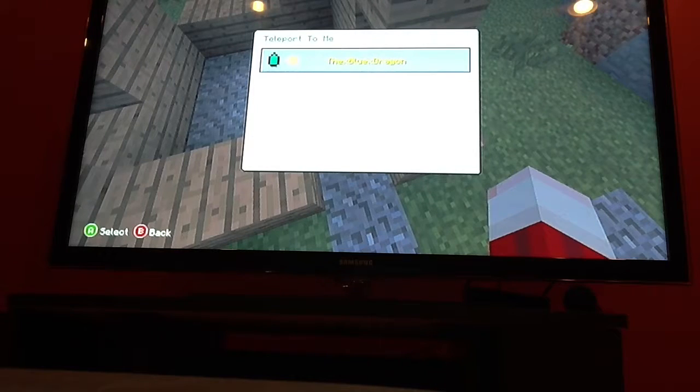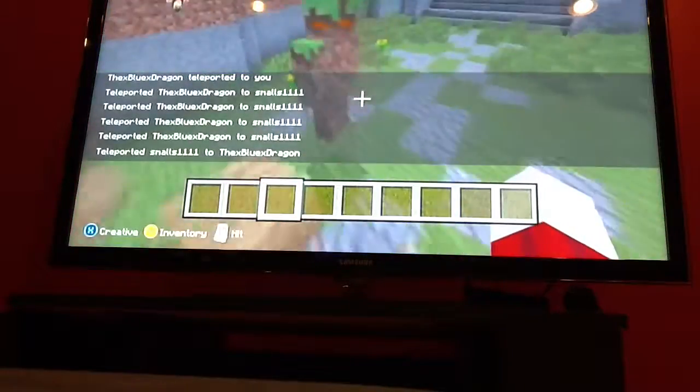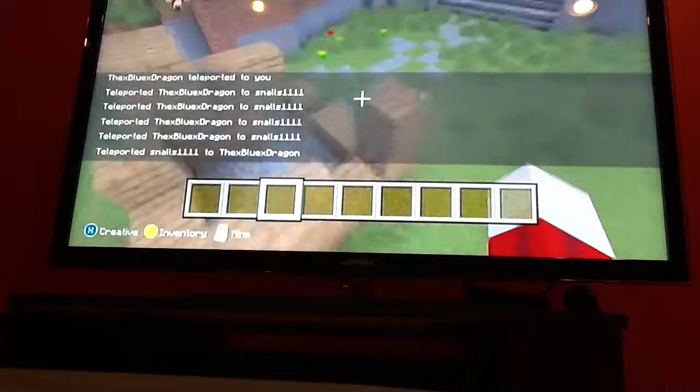So I told him to teleport to me. Or I don't know how that works, but I can teleport to the player — boom — and that teleports me to him. It tells you on the screen that he teleported.